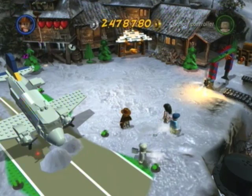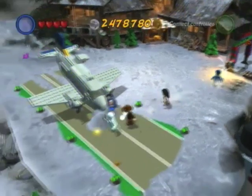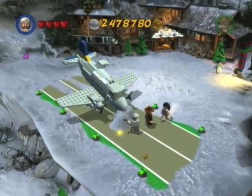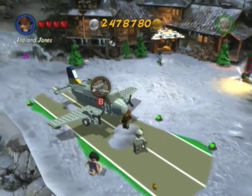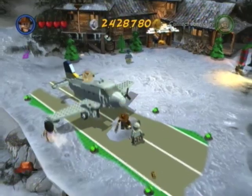Alright, starting at the spawn point. Since Sallah is here with us, we can have him dig out this plane right here that we crashed at the beginning of the movie. And this will get us the Passenger Jet, 50,000 studs.